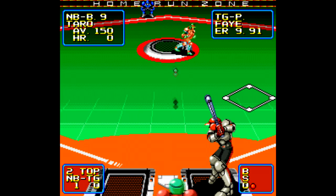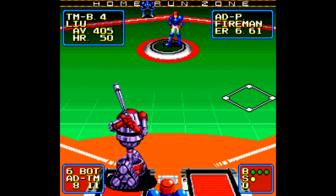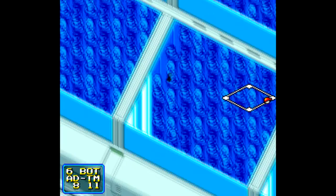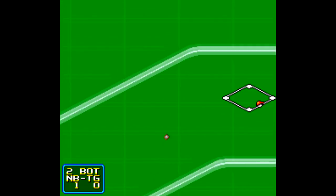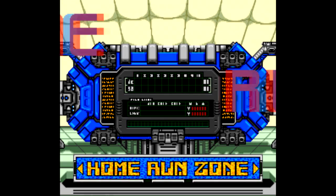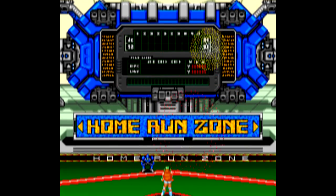Next we have Super Baseball 2020, one of those strange futuristic sports games where you play as men, women, and robots, all with varying strengths and weaknesses. Players earn money depending on how well you play so you can buy upgrades later. The field is also totally reimagined to have less foul territory. There's a lot of good ideas here, and this is a great two-player game for sure. Fielding can be a bit problematic as the map doesn't tell you where you are relative to the location of the ball, but Super Baseball 2020 is still pretty good and definitely something different in a genre that needed it.